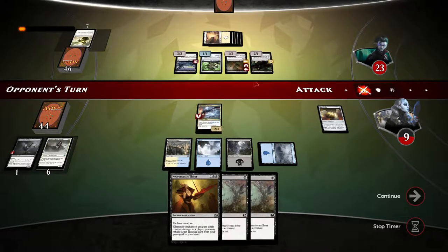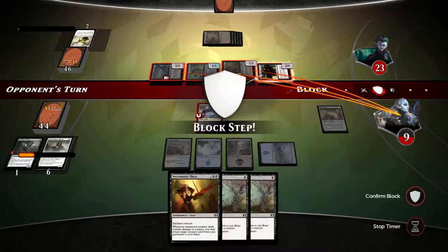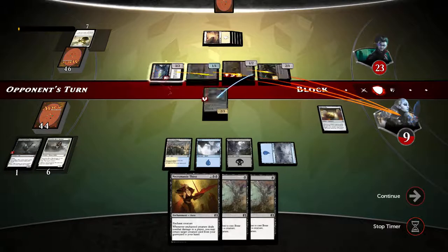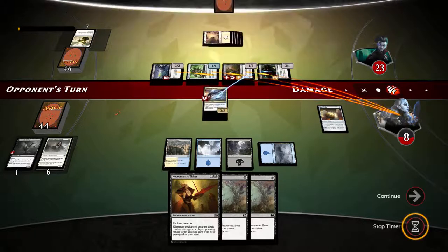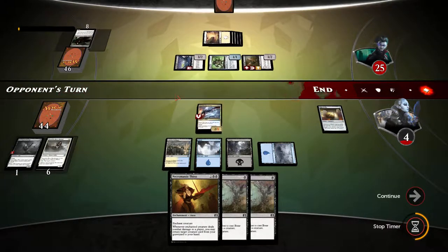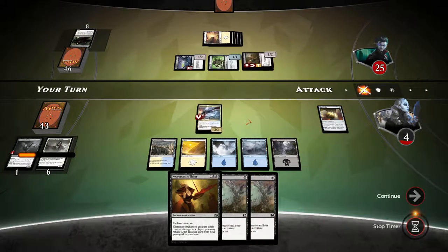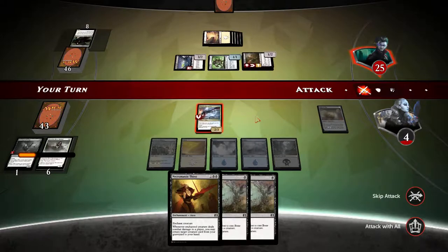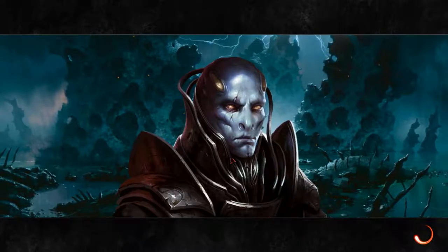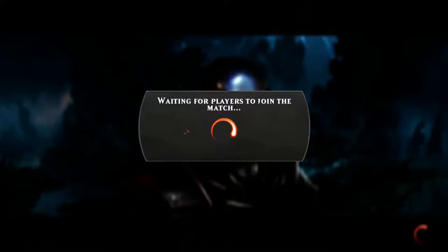Opponent swings with all — I'll be blocking child of night. We're taking five damage, rough, going down to four health. If we don't draw into a creature here we're in big trouble. We drew into a land — we're screwed. Well, anyways guys, this has been game number one. Thank you for watching, I'll see you in game number two. Game one didn't go so well — we didn't draw into the land we wanted so we couldn't use necromantic thirst; opponent eventually overpowered us, especially with that angelic edict.